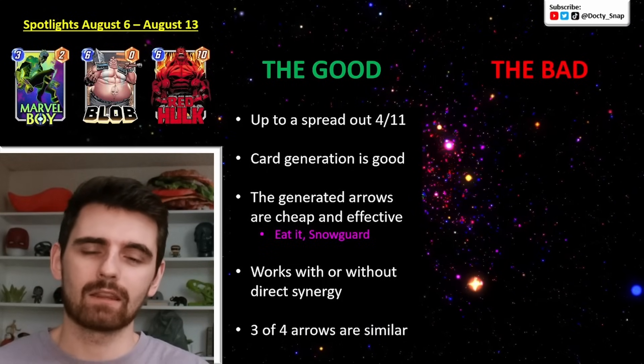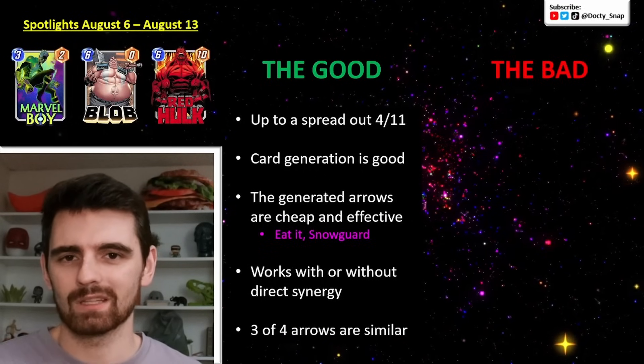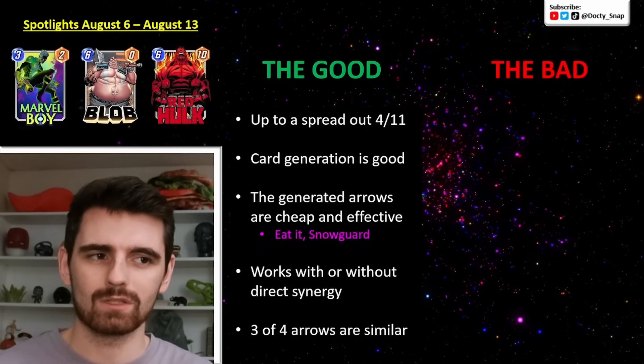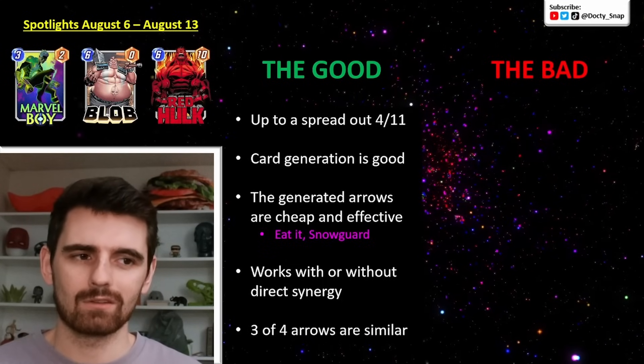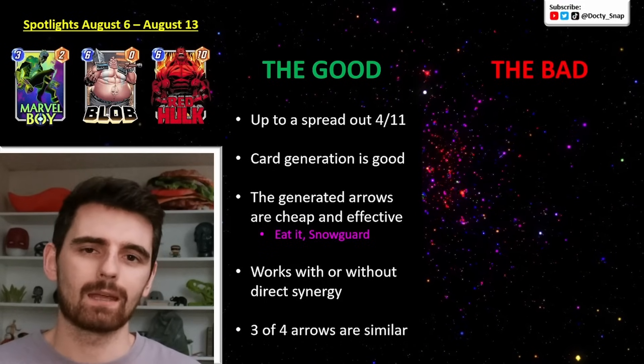Three of the four arrows are doing something almost identical. It's really the Acid Arrow — negative power on your opponent's side of the board — that's the most unique. So you kind of know what to expect. You don't know the exact two you're going to get, but they fill a similar role, so you can prepare for that.